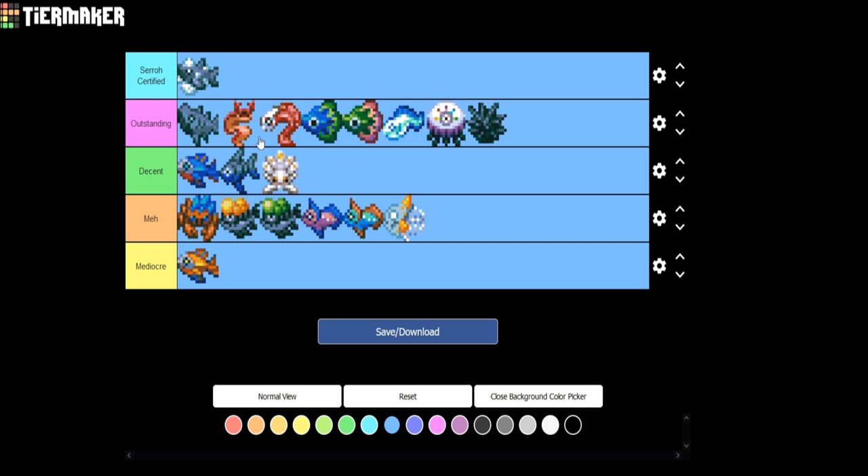So this is my full list. Suro Certified and Outstanding are the fish you absolutely need to have on you — useful for boss fights and navigating the world. Decent fish are good depending on your build. You can do without the Meh tier, and Mediocre is garbage that serves no purpose other than being a starter fish. I really hope you enjoyed this video and found it helpful. Please hit that like button and subscribe. I have an accessories tier list planned for upload tomorrow or the next day, then we'll get into armor sets and builds. Thank you, and I'll catch you in the next video.